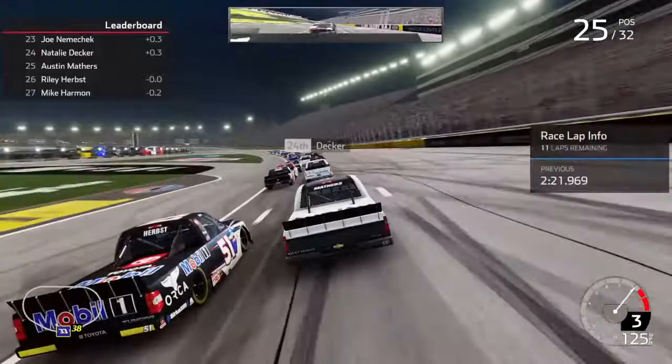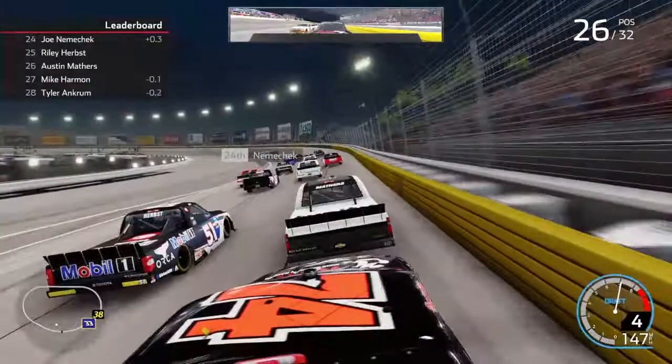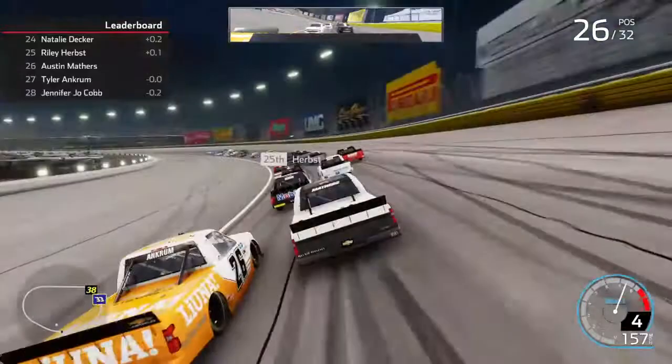Somehow, Tate Fogelman DNFs from blowing a tire and hitting the wall. Grant Enfinger legit flips pretty much right over me and he's still in the race. That's very strange.